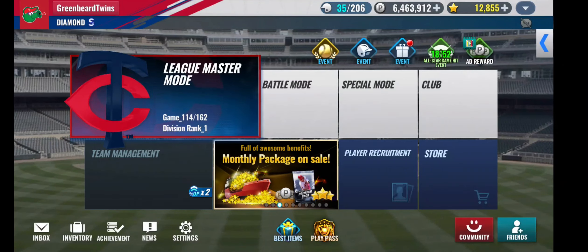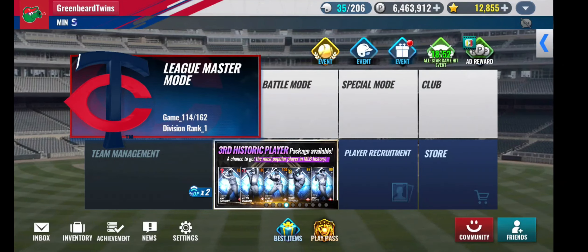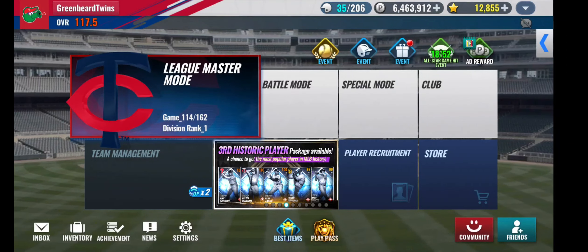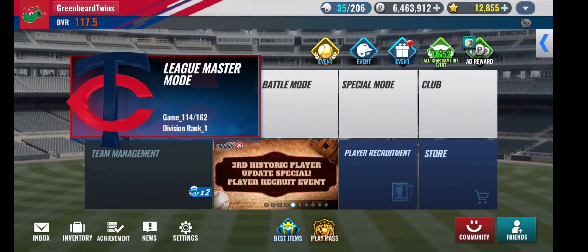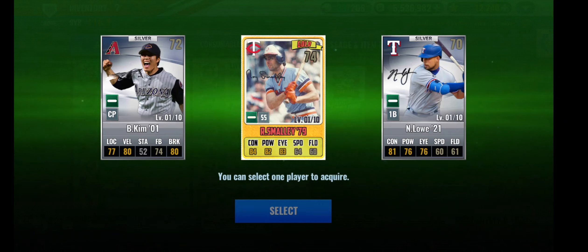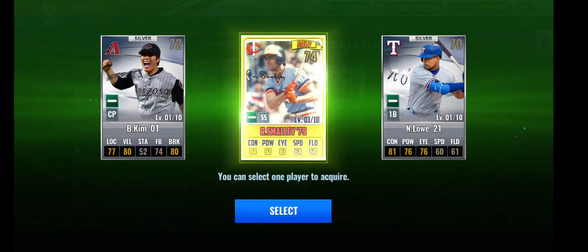Hey, hey everyone, Greenbeard here. Welcome back to another MLB 9 Innings 23 video on my channel. We're back with the Twins today, and before we get started, I had a few extra play points, so let's hop into a special SIG pack that I pulled. I got a special SIG pack with the one discount I had, and yet again, we pulled a Twin.